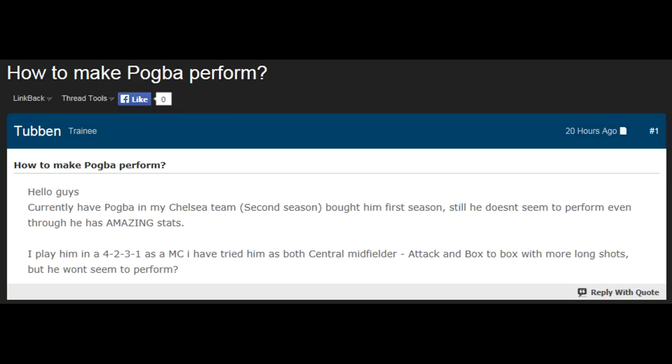This question is regarding how to get the best out of Paul Pogba. The user is currently playing as Chelsea in the second season. He bought Pogba in the first season and says that even though he's got amazing attributes, he still can't get a really good performance out of him. He's tried him in quite a few different positions - central midfielder on attack duty and as a box-to-box midfielder - but still can't get him to perform. The formation he's playing is 4-2-3-1.